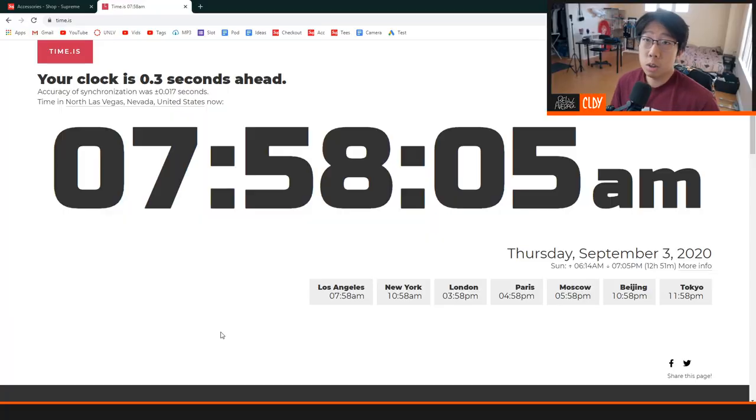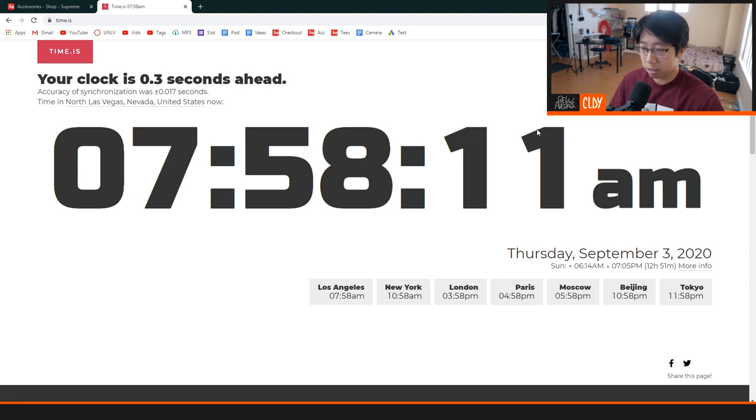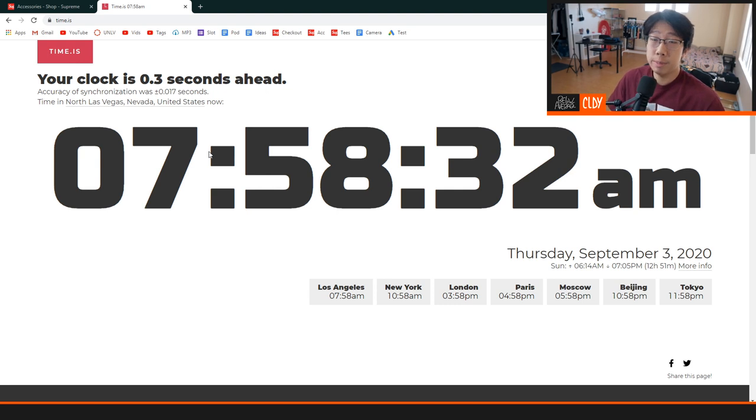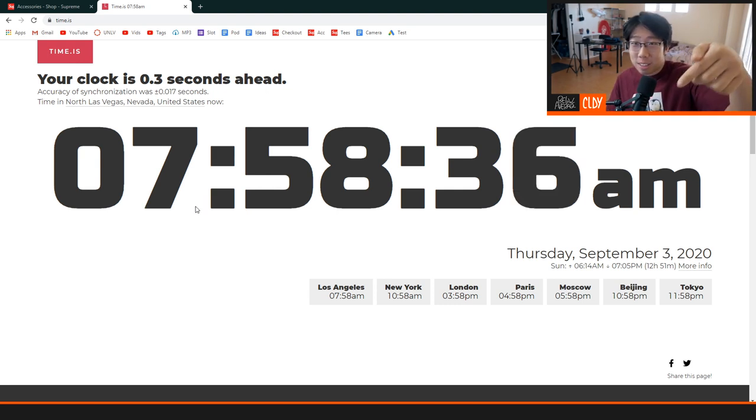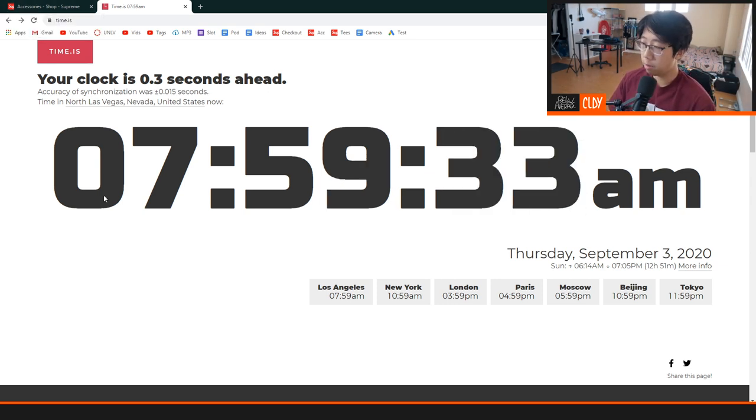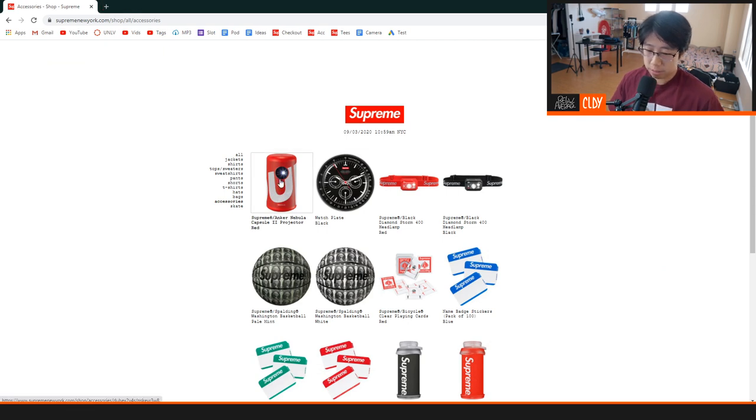Let's get into this live cop and hopefully we can cook some stuff up. Right now we're about two minutes away from the drop. I'm gonna be using Cardinal autofill — one of the viewers, Kippy, helped me with securing a key, so that's super nice. I'm not sponsored by them, so if you want to sponsor me, hit me up. We are less than 30 seconds from the drop, so I'm gonna pull up the website and start hitting that refresh button.